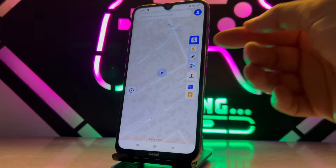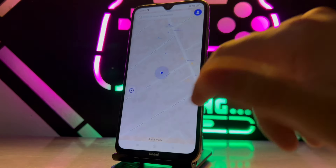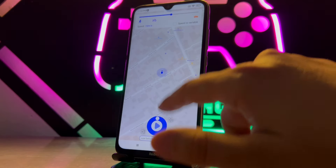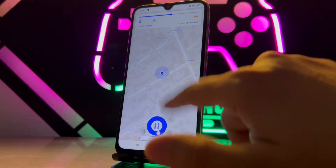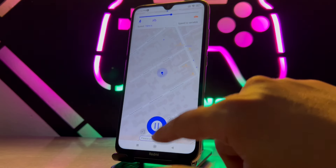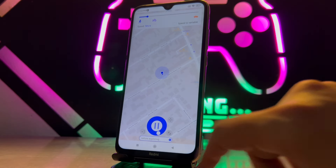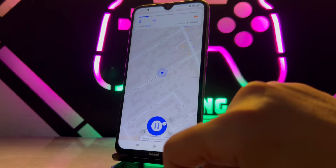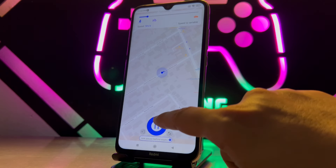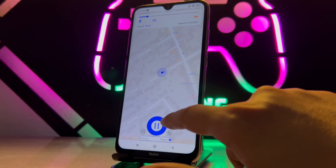There are also game modes — you can use the joystick option, which gives you the opportunity to go anywhere you want. When you click the play button, you can control your movement with the joystick — left, right, wherever you want on the map.